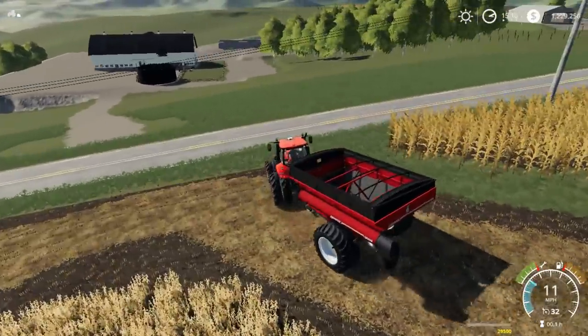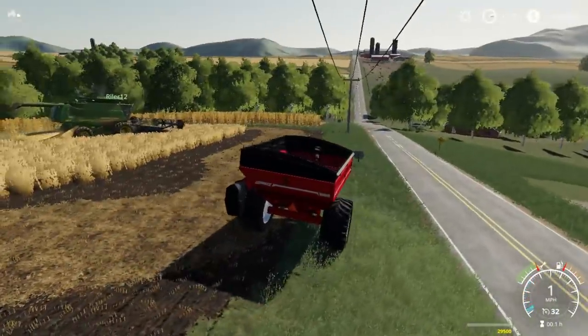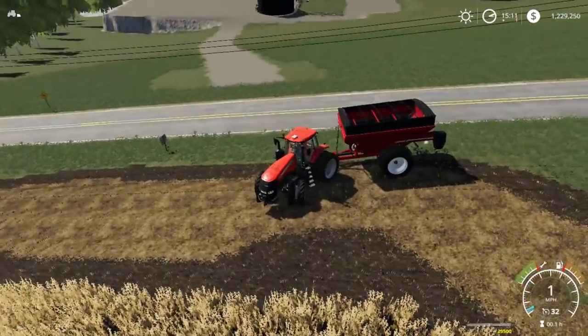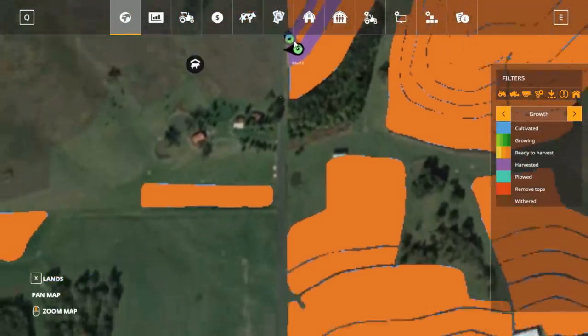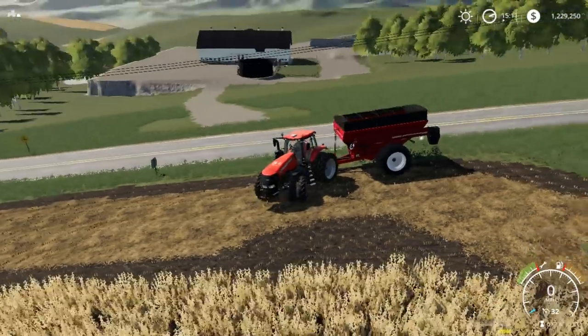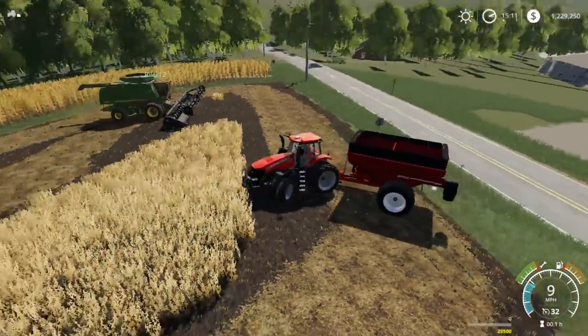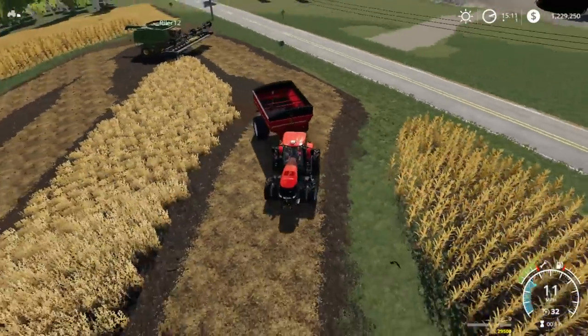There's the cow yard. I forgot to add the placement tree in here, but we should be able to do that for next time. That way we can put trees down along the laneway down here so it looks a lot better. We're gonna turn around here in the soybeans — won't matter just a little.